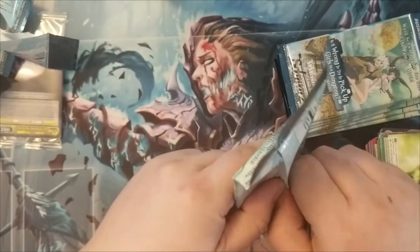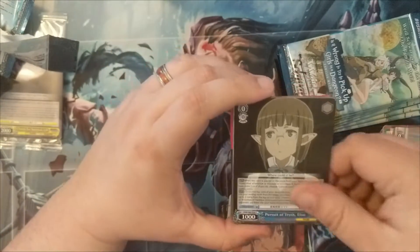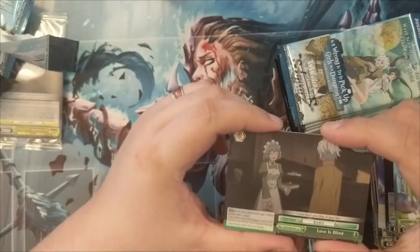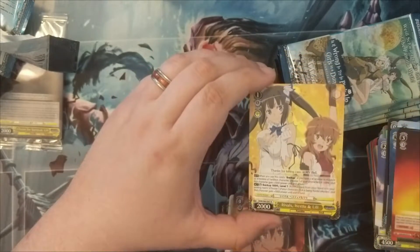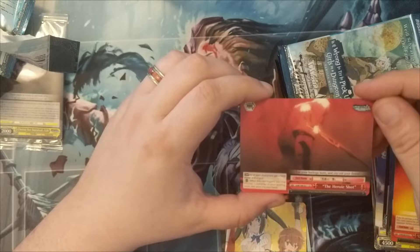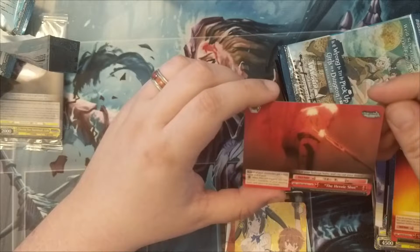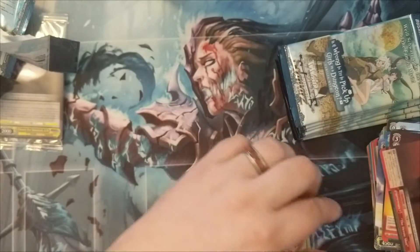I don't know if they're doing climax foils. I know they had them in the Grand Order set at least, I think. Bell and Ina cards again. There's a non-foil and a randomly inserted climax card. We got an uncommon Ina, a magic sword — whoever decided on that art, it's a pretty sad piece of art for a magic sword — and then Lilliluka and Hestia as a rare; really cool-looking card. Another climax rare — 'Heroic Shot' — I think Bell is taking out somebody in the dungeon.